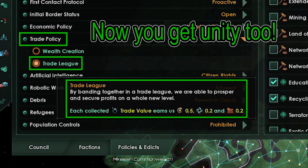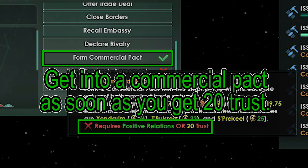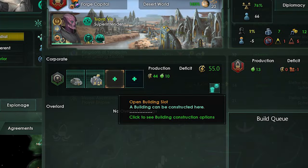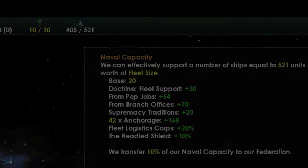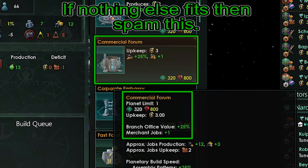If you join a Trade League, you get Unity and Consumer Goods from your Trade Value. As soon as you find a non-Gestalt, non-Megacorp empire, build trust and then propose a commercial pact as soon as possible. Then start building Branch Offices with any extra influence you're not using, and build buildings on those offices as new building slots open. In the beginning, I would build Mercenary Liaison Offices to build Naval Capacity, unless you are experiencing a deficit — otherwise just spam Mercenary Liaison buildings until you have so much Naval Capacity that an extra 10 won't mean that much.